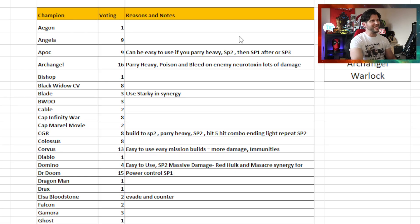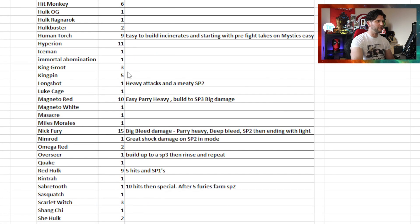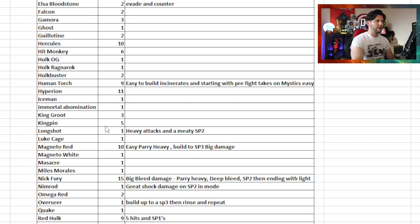Let's have a quick look over the data. Based on the voting tally system — where every time a champion is mentioned we do a little tally — it does look like there's a lot of popularity towards certain champions. I thought that was going to be the case with Archangel, that parry heavy, especially with 16 votes. And then right the way down to the likes of Nick Fury. At times I feel that with Nick Fury, if you want to get standard damage then yes, play the champion standard, but there's a little bit of extra complexity to get the most damage out of the champion.